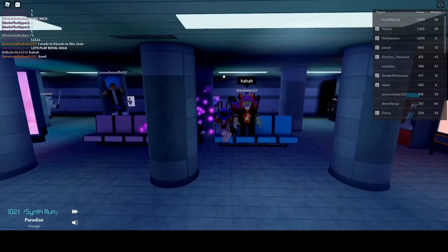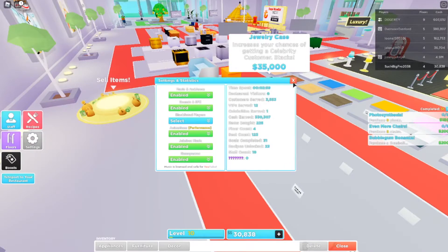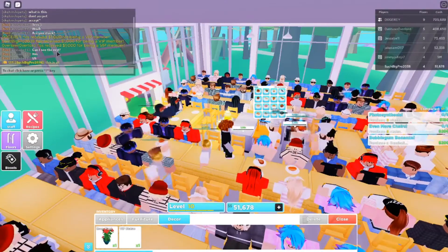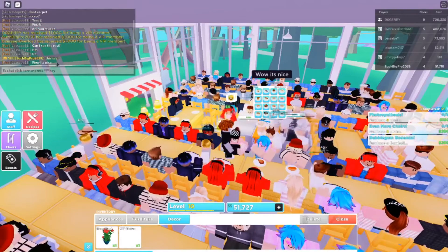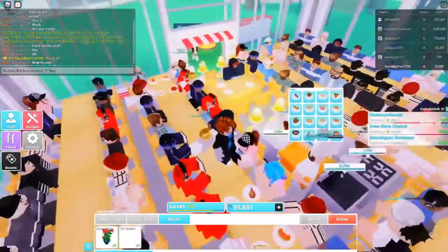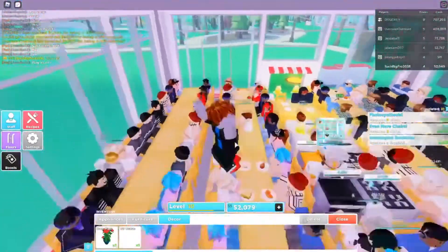Up next, we have Flee the Facility. Flee the Facility is one of the best fast-paced experiences on this list. You have to work with other players, considered the survivors, to unlock the exit by hacking into computers across the whole entire building. Meanwhile, there is one other player who is assigned the Beast, who will attempt to capture all the survivors by knocking them out and dragging them into a chamber. Oh, and they will be chasing you with a hammer in hand, so be careful. So if you're looking for a fast-paced thriller game, be sure to check out Flee the Facility.